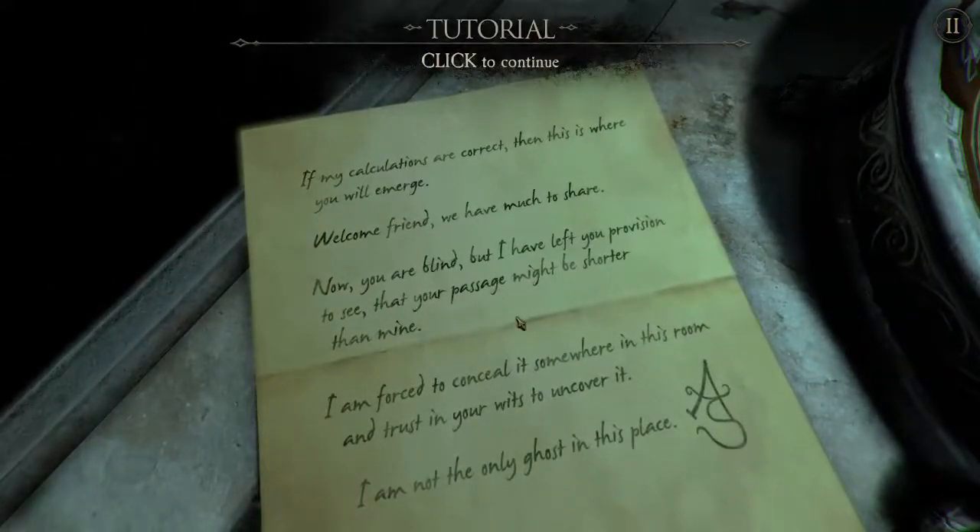We have reached our correctness — then this is where you will emerge. Welcome, friend, we have much to share. Now you are blind, but I've left you provisioned to see that your passage might be shorter than mine. I am forced to conceal it somewhere in this room, and trust in your wits to uncover it. I'm not the only ghost in this place.